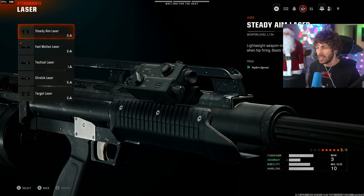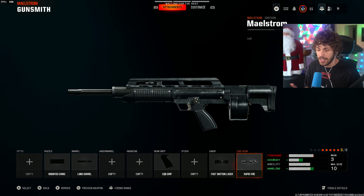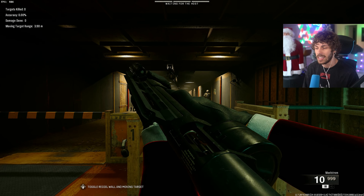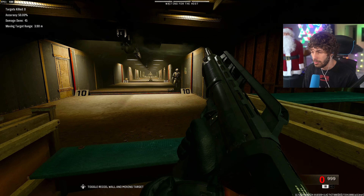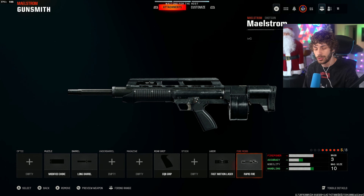If you don't slide much and want a tight hip fire, use the Steady Aim Laser. Or you could take off the laser and add the Ranger Foregrip to move around the map a little faster. For the fire mod we're using Rapid Fire, which lowers damage range slightly but since this gun doesn't have a great fire rate it's kind of a must. You can hold down the trigger or tap fire — it's just a little faster if you hold it down. That's my favorite 5-attachment Maelstrom Shotgun class.